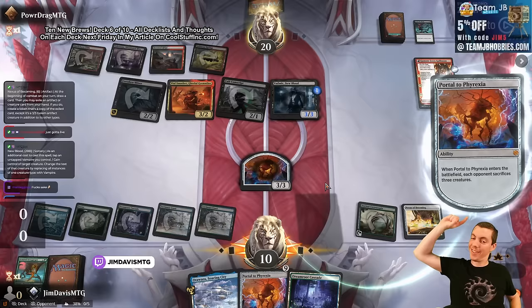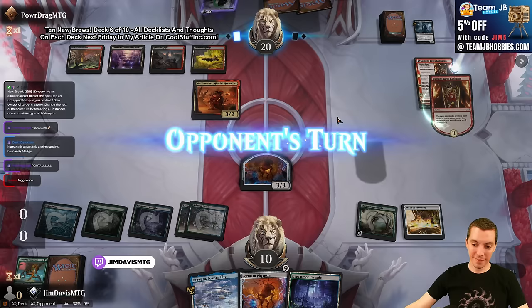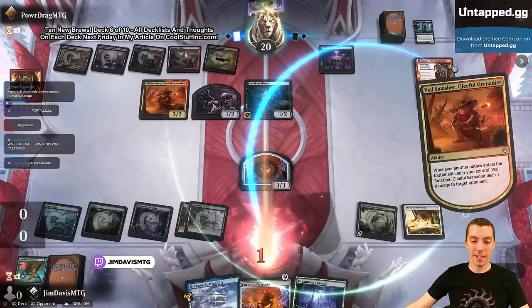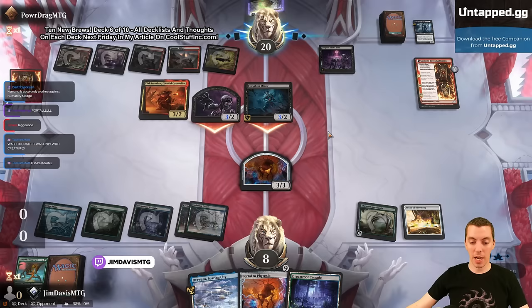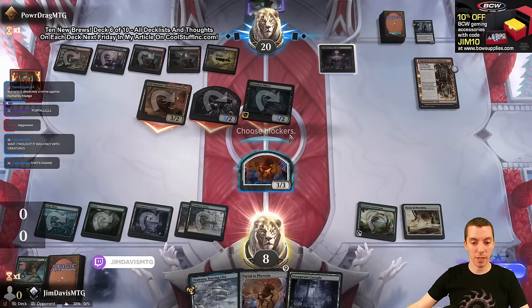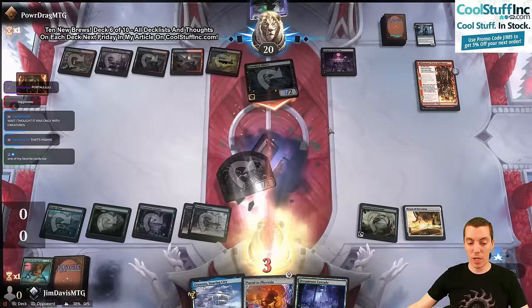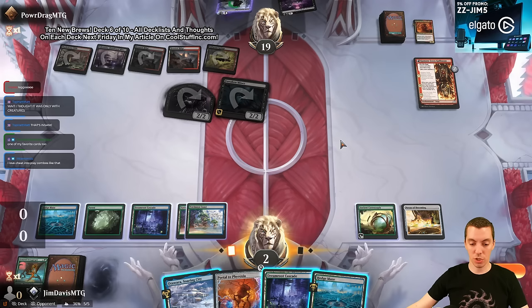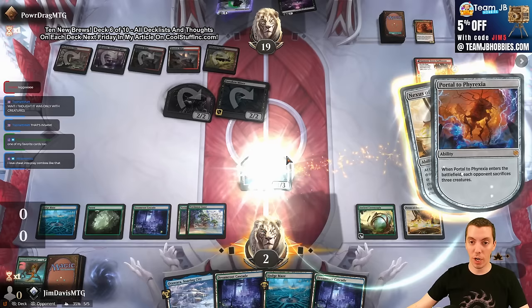Portal of Phyrexia sacs three creatures. Their turn. We love this card - we're playing Corpses of the Lost later, this card's insane, it's even an outlaw too. Here come the attacks - we're just gonna block. We can't afford to die here obviously. We need to not die, but we'll probably draw a spell. Nexus of Becoming is here, let's draw... no spell, but we have our Portal which is great. I don't want to just die to chip shot damage.